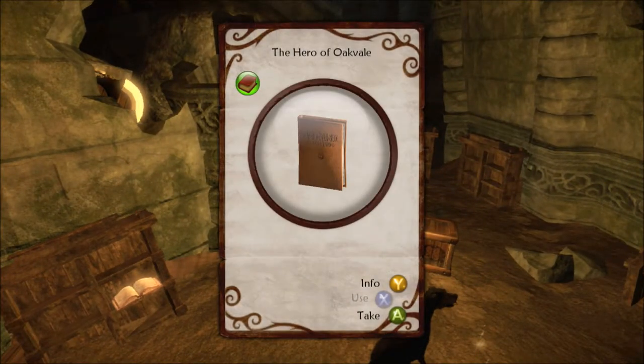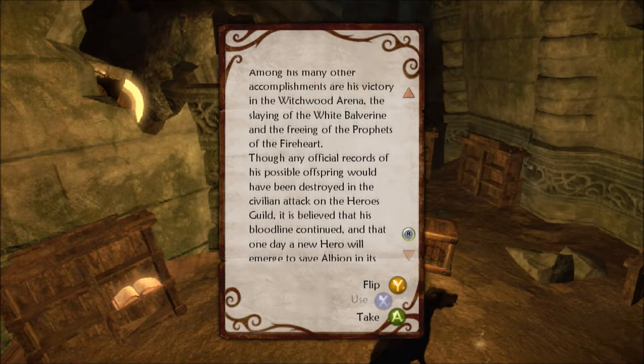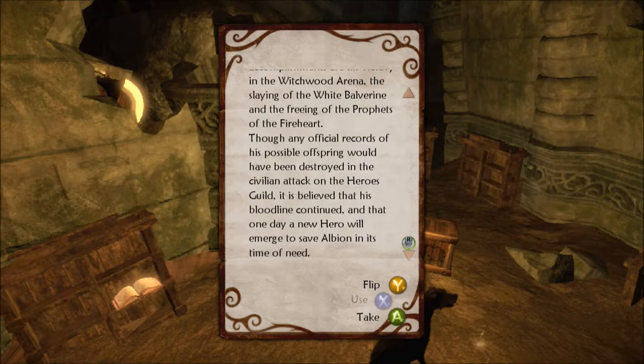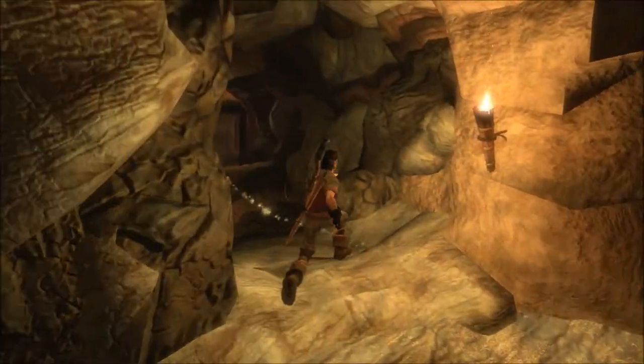The Hero of Oakvale - which is our guy from the first one. This is one of many books written about the Hero of Oakvale who defeated the dreaded Jack of Blades. All accounts agree that he wielded the legendary Sword of Aeons against Jack and slew him twice - once in Jack's human form and again in the form of a dragon. Among his many other accomplishments are his victory in the Witchwood Arena, the slaying of the White Balvarine, and the freeing of the Prophets of the Fireheart. It is believed that his bloodline continued and that one day a new hero would emerge to save Albion in its time of need. Which would be me! Alright, no other books I'm missing. Onward we go!